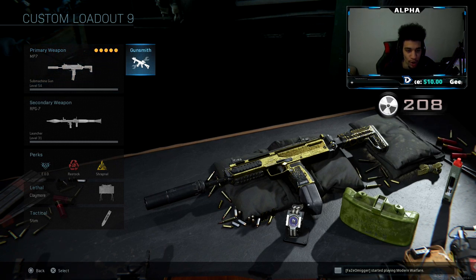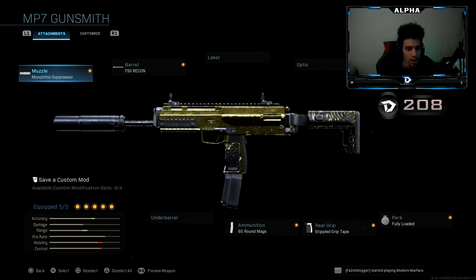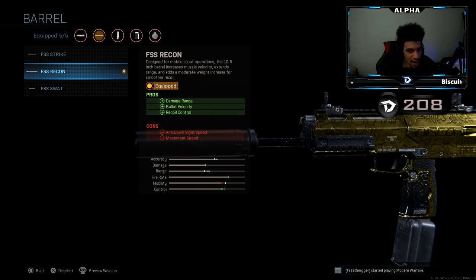As you can see, I have the monolithic suppressor — you get sound suppression and damage range. Like majority of my classes, I run this attachment. I also have the FSS recon barrel: bullet damage, bullet velocity. This is basically rapid fire with all the bonus perks.